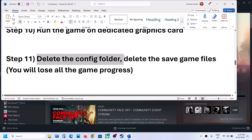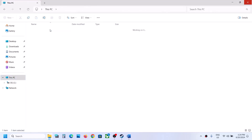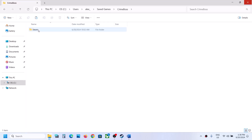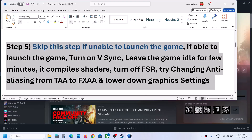The next step is to delete the config folder. Open File Explorer, go to This PC, C drive, Users, your username folder, Saved Games, Crime Boss, Steam, Saved — and you will see the Config folder. You can delete this folder, but note that you will lose all saved settings. If you agree, delete the Config folder, launch the game and check.